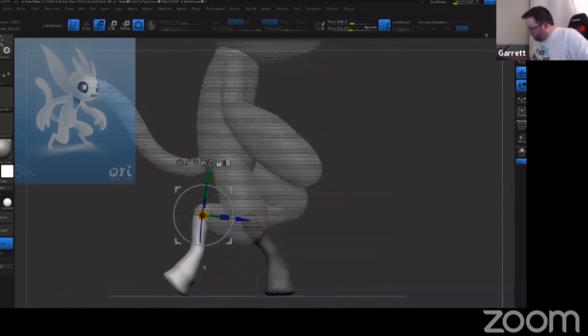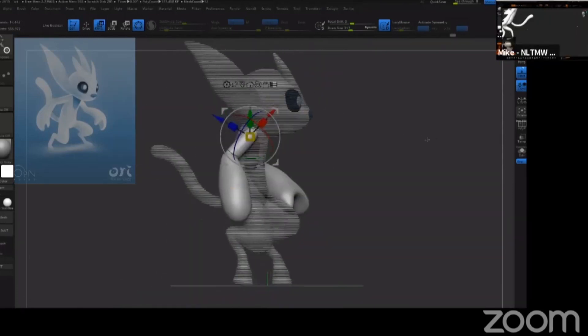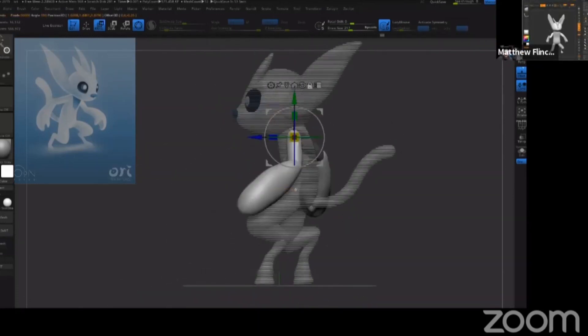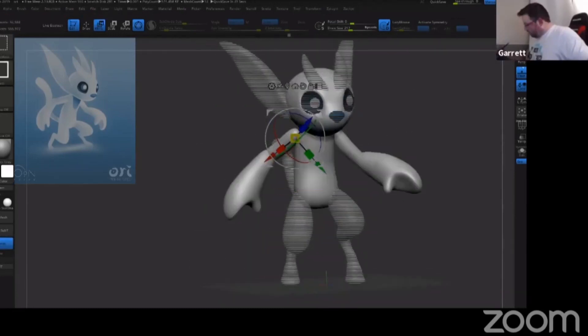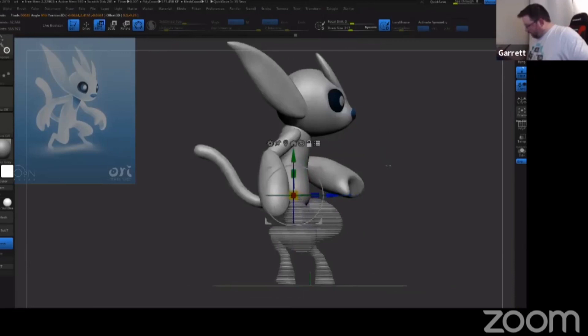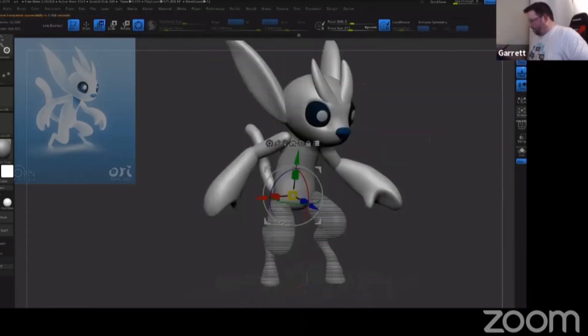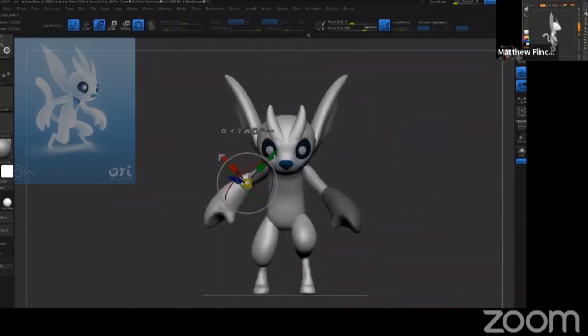Chelsea and I got to talking and we thought it might be interesting to do a model competition between both of us where we each pick one brush and exclusively use that brush — we'd use the smooth brush as a secondary thing. Let me know down in the comments if that's something you'd be interested in, because I don't think I've ever seen anybody do that. It'd be kind of fun.